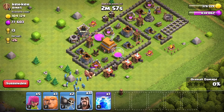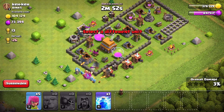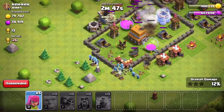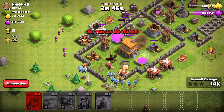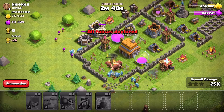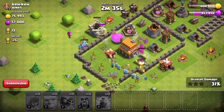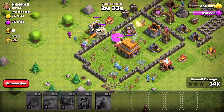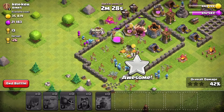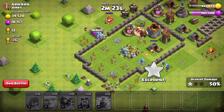Our wall breakers go in behind, and then all of our wizards. Place our lightning spell on the mortar — there we go, and that should destroy it. Mortar's down, no problems now. Yeah, we seem to be walking through this base at the moment. Easy.